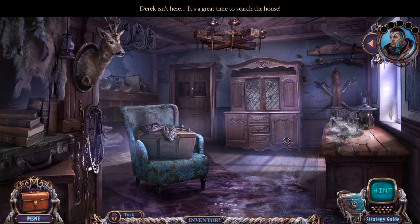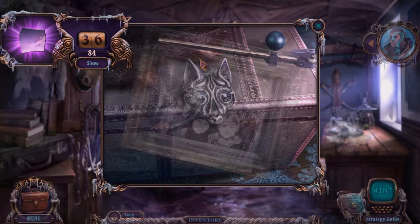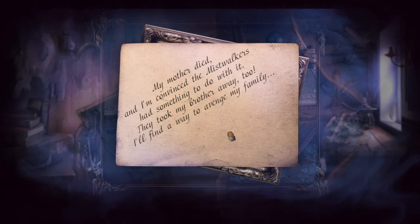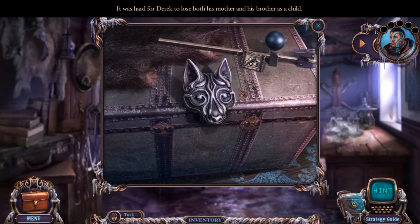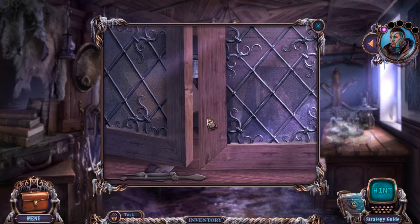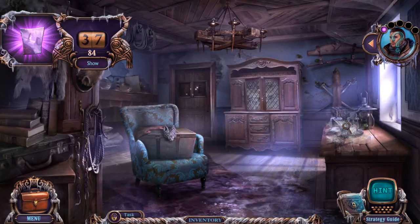Derek isn't here — it's a great time to search his house. What's this all about? A family photograph: 'My mother died and I'm convinced the Mist Walkers had something to do with it. They took my brother away too. I'll find a way to avenge my family.' More motive! All the motives so far have been debunked, but maybe we're going to land on Derek as the culprit.